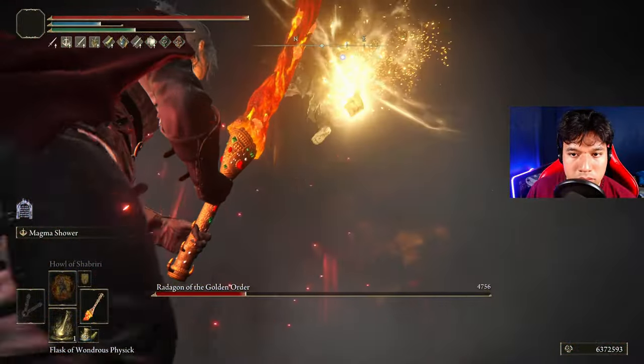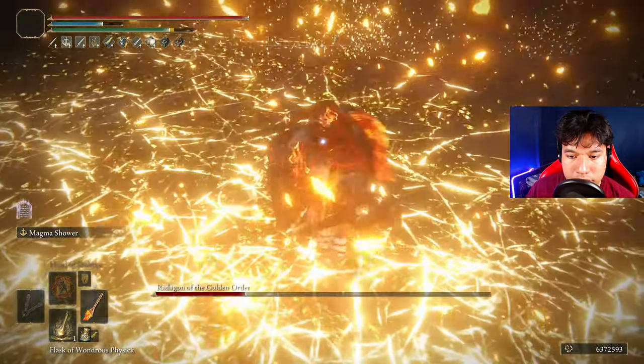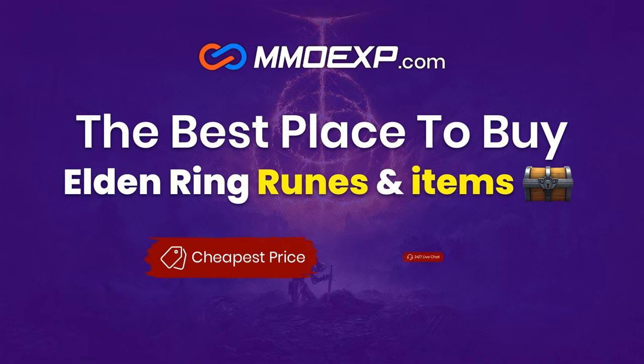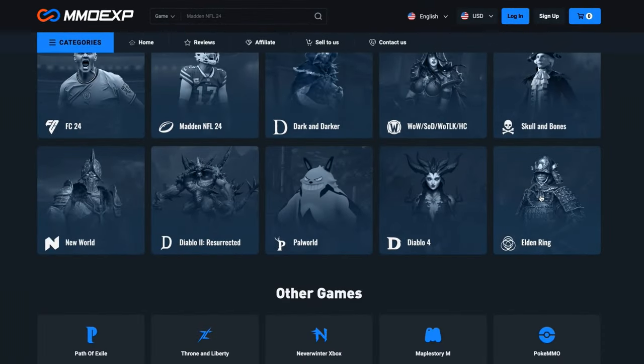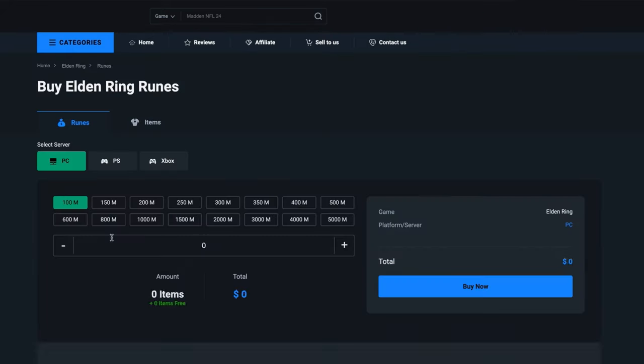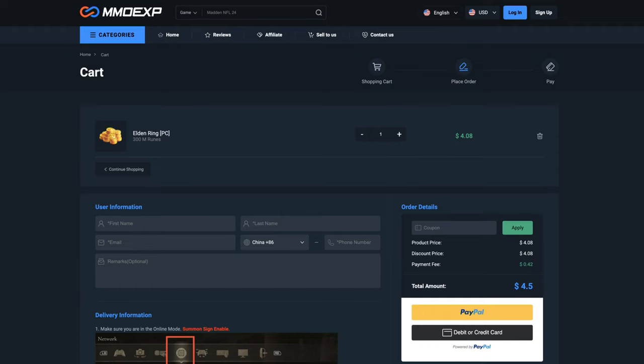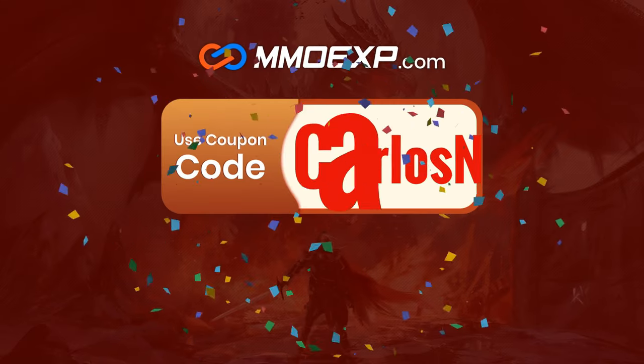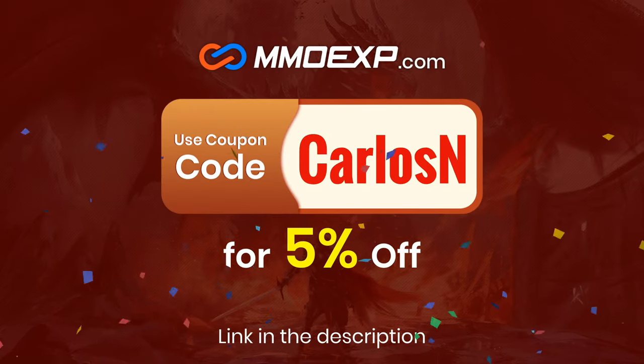Now that we have completed and optimized our build, what do you say if we begin with the boss fights? If you don't want to farm runes or materials for your Elden Ring builds, MMO EXP is the best web service where you can easily acquire as many runes and items as you wish for the best price. Use my code CARLOSEN to get a 5% discount on your purchases. Thanks MMO EXP for sponsoring today's video!